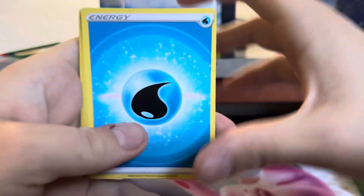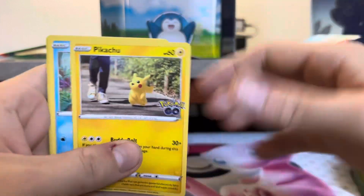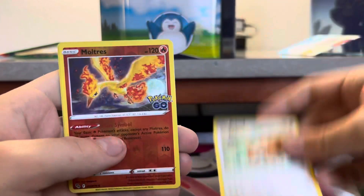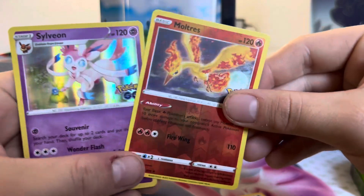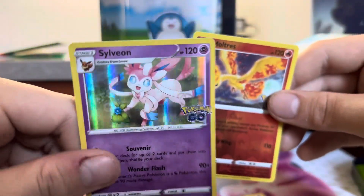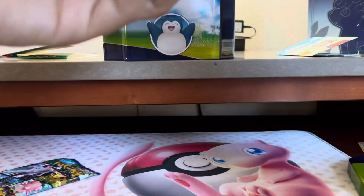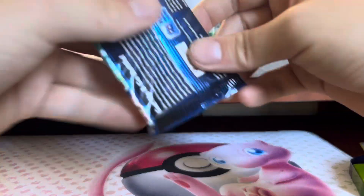All right. Water, Slowbro, Lunatone, Ivysaur, Rattata, Wimpod, Pikachu, Squirtle, Bidoof, Moltres reverse holo, Sylveon holo. Pretty neat. I can't wait to check out what those rewards are.